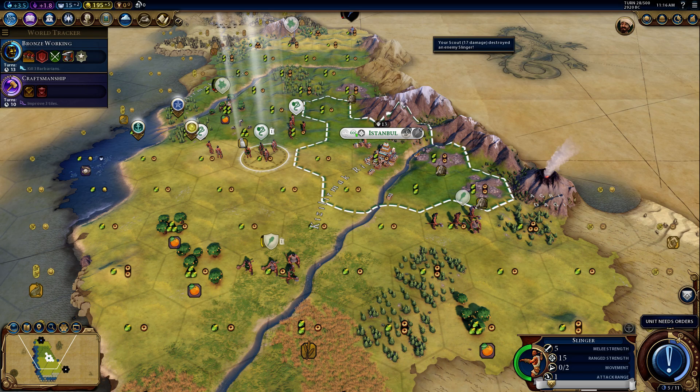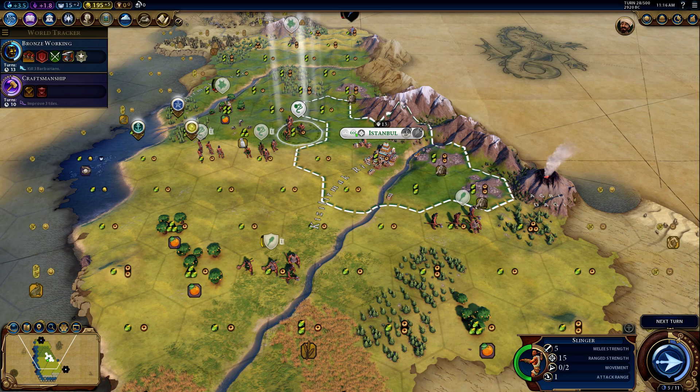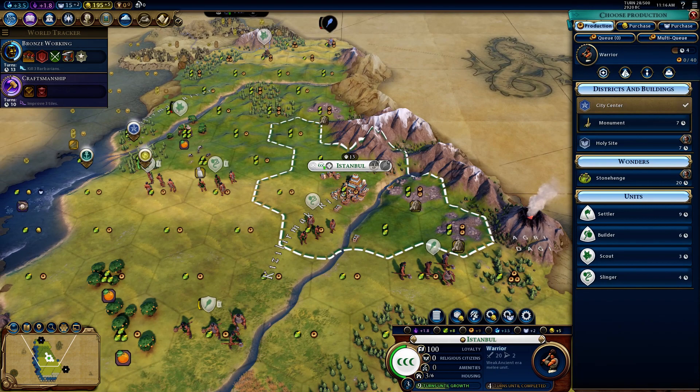Got rid of that slinger. Now it's time to deal with the others. After this one I think I'm going to put a holy site somewhere — right there where there's the plus-two adjacency bonus.